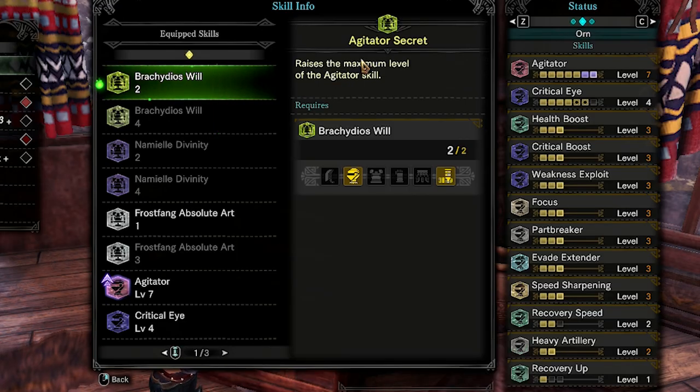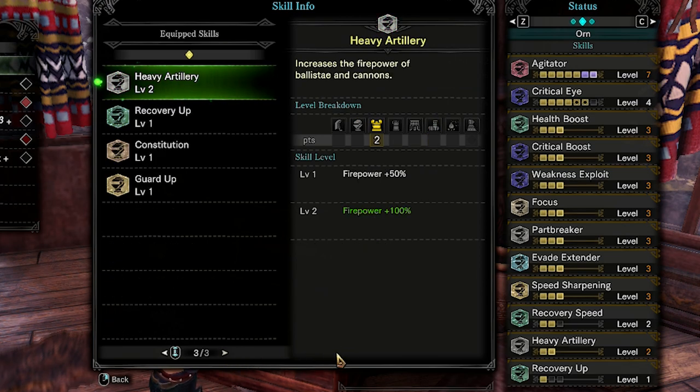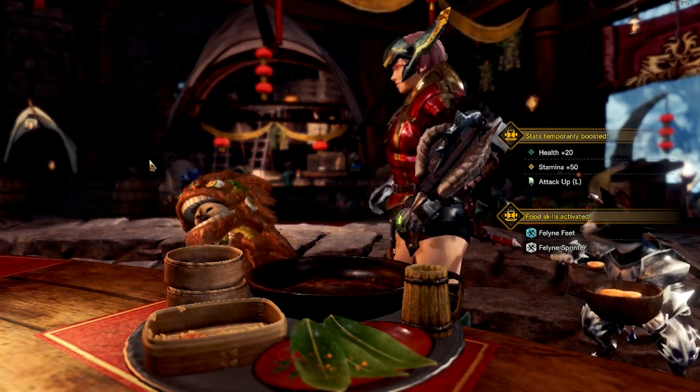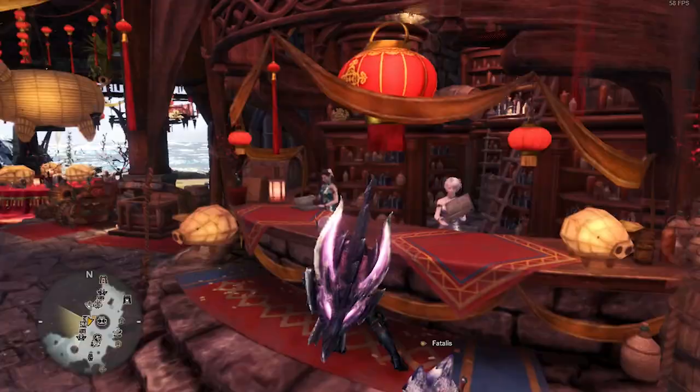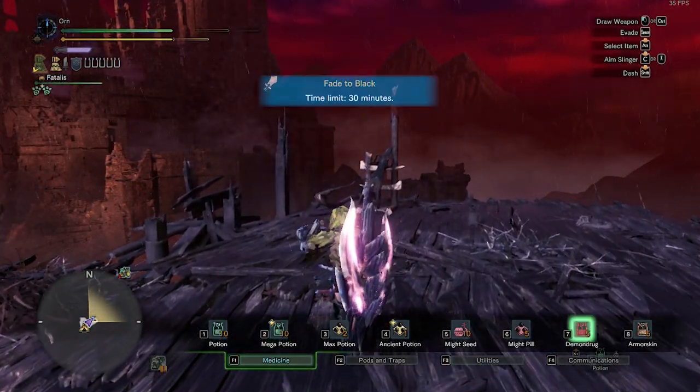Here's the skill list. Use Ghillie Mantle Voucher, eat Attack Up Large food, and find Marksy — Insurance or Safeguard. Buff and do Cannon Strat. Each phase has a different strategy, so fasten your seatbelt if you want that sweet Fatalus armor and weapon.